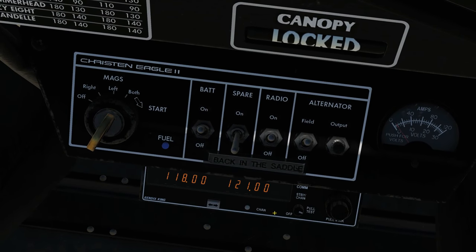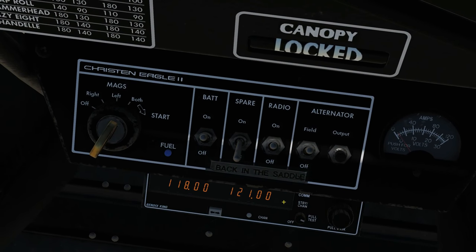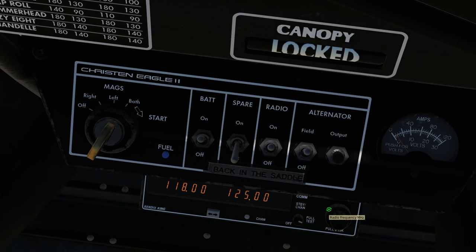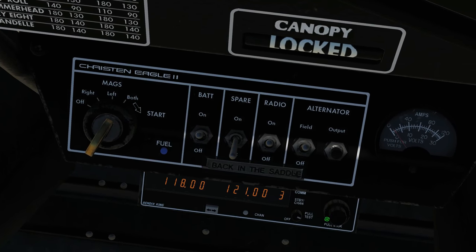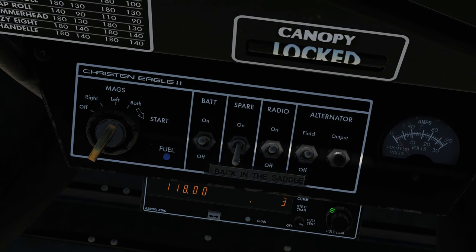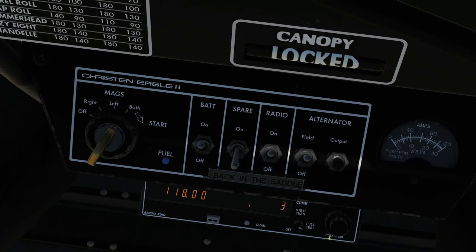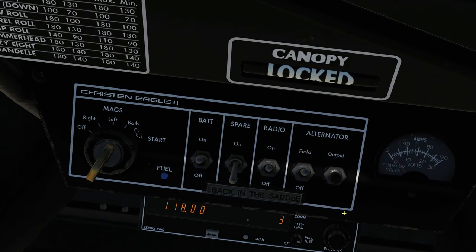To change the channel presets, you need to hold down the channel button for about two seconds until the preset number starts flashing. Now using the frequency knobs you select the frequency you want — number three. Then press the transfer button so it starts blinking, and you can change the frequency of that preset. You can also go all the way below 118 or above 136 to get all dashes, which means no preset is stored. I've now changed preset three to 119.20.